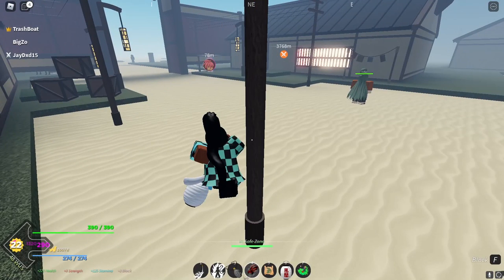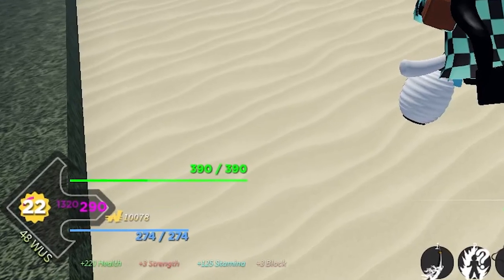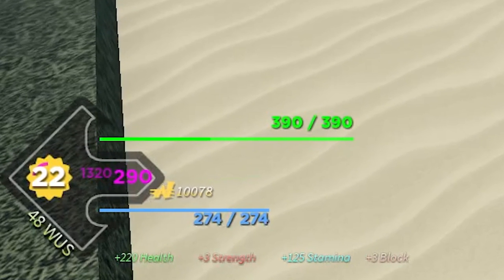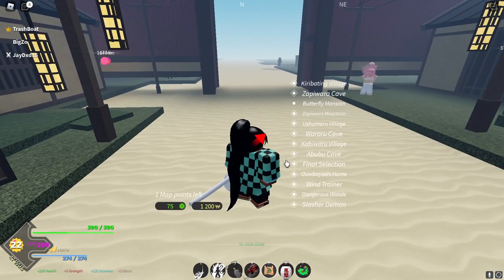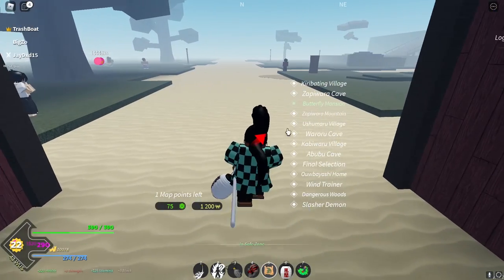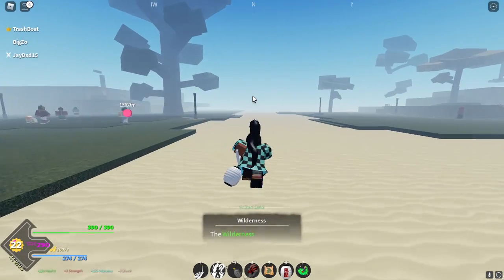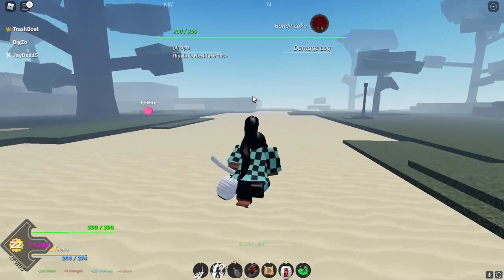Real quick before we continue — y'all see my money bottom left? That's 10 bands and I'm level 22, barely doing this. If y'all want to learn how to make money like this, go watch my past video — it's literally the video right before this. So first things first, you need to go to a butterfly mansion. I bought the map point so I already know where to go, but if you don't, just follow this video.